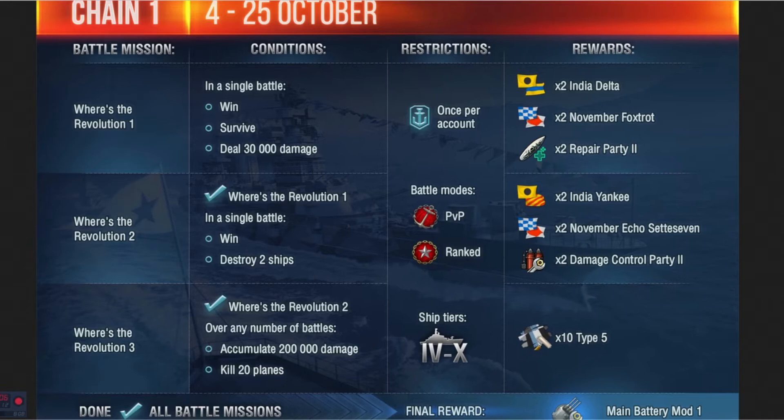The last part of chain 1 is 'With Revolution 3.' You have to accumulate 200,000 in damage and kill 20 planes. The only specification is that you have to be in a tier 6 to tier 10 ship. Rewards are 10 Type 5 camos. Once all three are done, you get a final reward of Main Battery Mod 1.